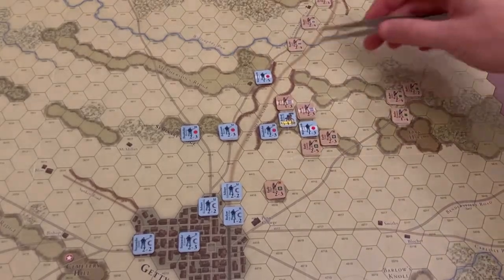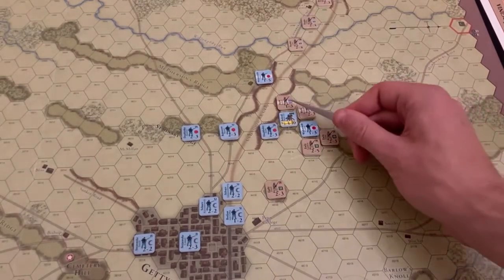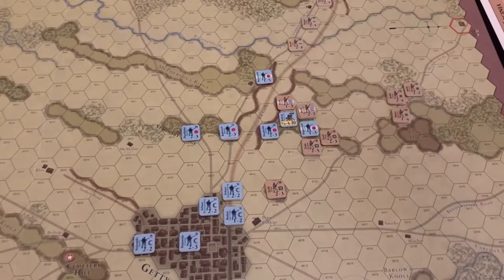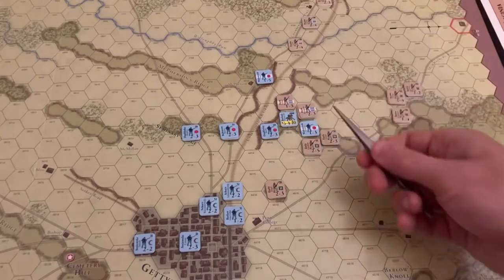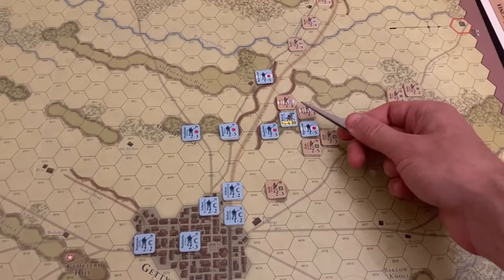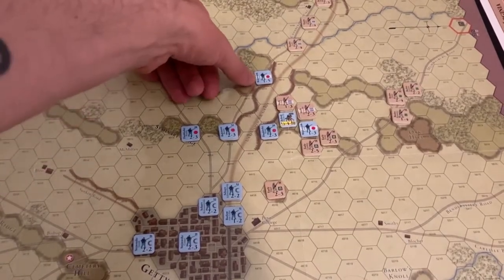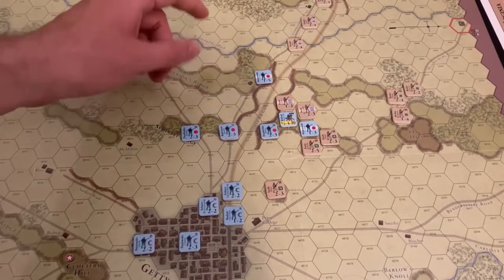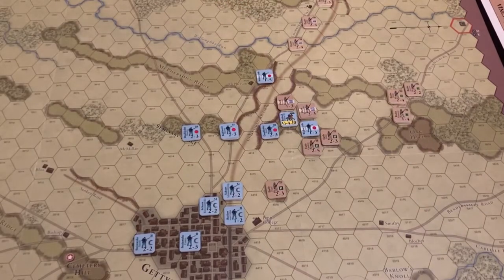That was a mixed result for the US forces. They were able to eliminate Brockenborough's Brigade; Archer held firm, as did Devin's Brigade. But the Iron Brigade took a step loss, netting the Confederates another victory point. The Union also got a victory point for eliminating Brockenborough. The Iron Brigade, to reflect its historical status as an elite unit, has a TER rating of five — meaning it can only take a step loss on a six, without modifier. If combat odds are two, three, or four to one, that number can be modified.